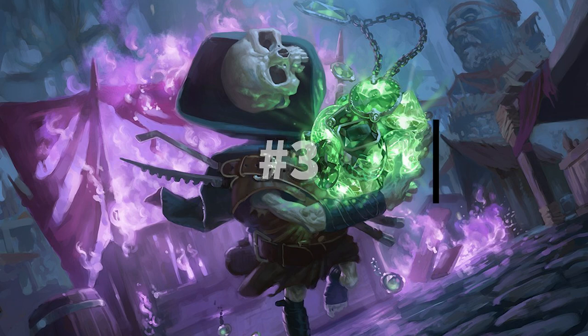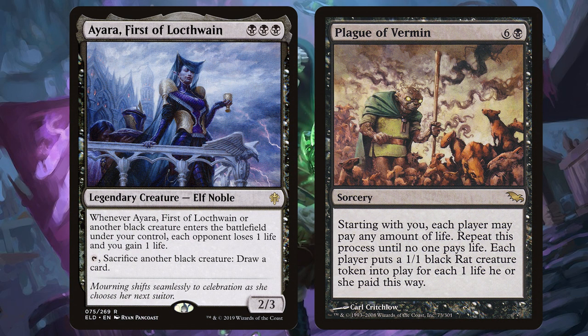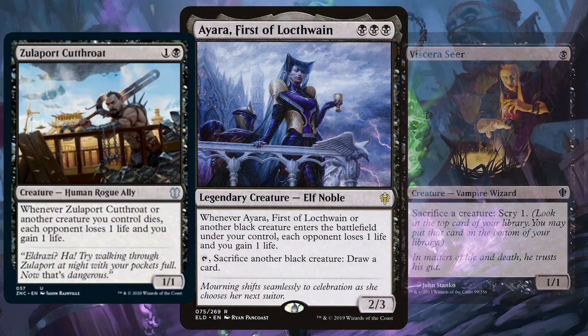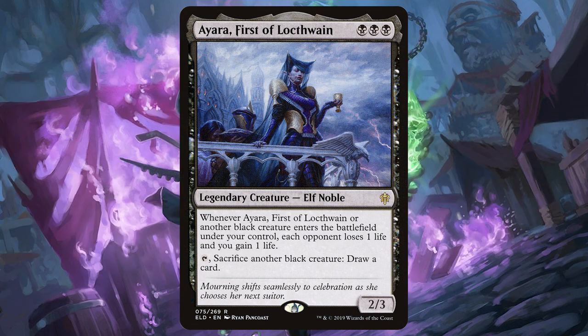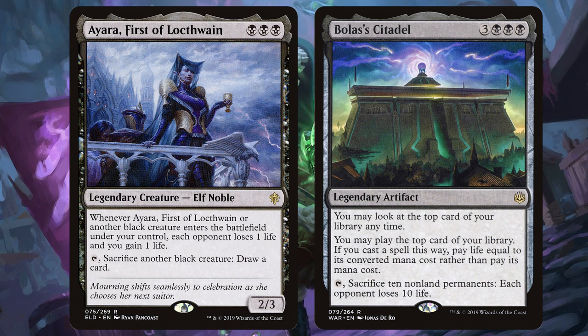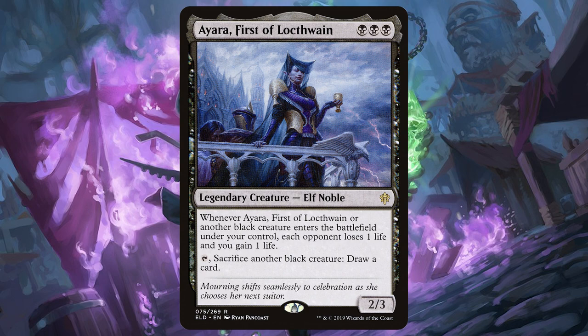Taking the bronze medal spot, the third most popular mono black commander is Ayara, First of Locthwain, and the leap in votes for the final three was mental. Straight away we have to talk about the most popular combo piece for Ayara and that is Plague of Vermin. If you're on 40 life you could pay 39 life to create 39 1/1 rats, triggering Ayara, gaining you 39 life and dealing 39 damage to your opponents — for a seven-mana card that is disgustingly good. With cards like Zulaport Cutthroat and Viscera Seer you've got endless options to sac a creature at will. Bolas's Citadel is essential too — with all that life gain you could cast many cards off the top of your deck and use that sac-10-creatures ability to deal 10 damage to each opponent.